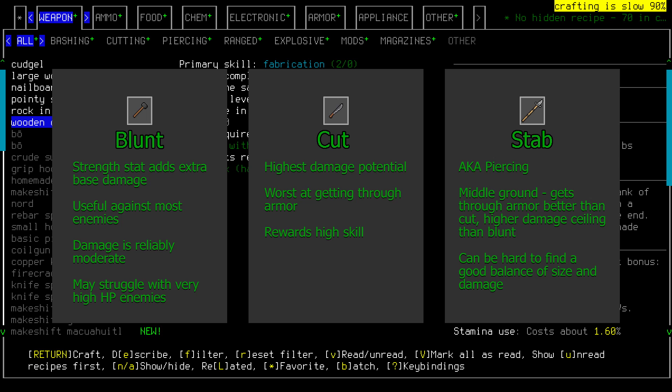At the time of this recording, some weapons such as axes will do two damage types at once. However, there has been some talk about changing this. All three damage types are perfectly viable, and you don't have to completely commit to one.